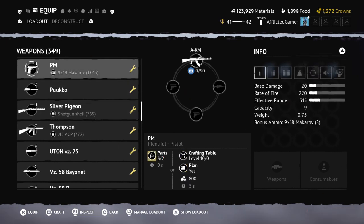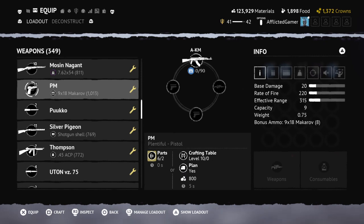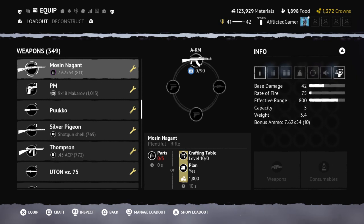From there: pistols. I am not talking about the combat revolver or the SW SH 629 — those hand cannons. I'm talking about the PM, the M1911, and the Luger. It's not that they are bad weapons, but they're very common. You can find them in pretty much every encounter. They're easy to acquire and cheap to craft. Once you get rifles, assault rifles, SMGs, or even sniper rifles, you really don't need them — go ahead and scrap them.